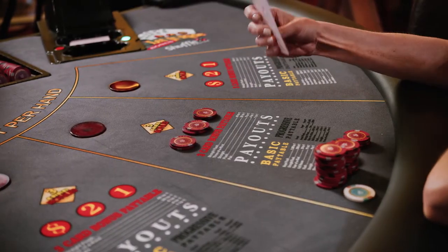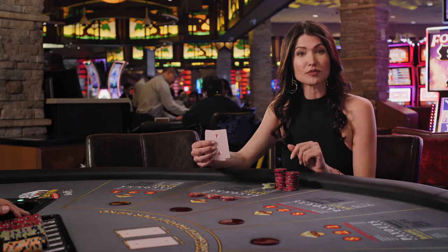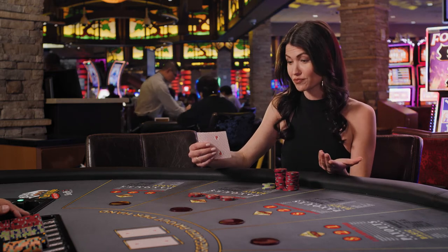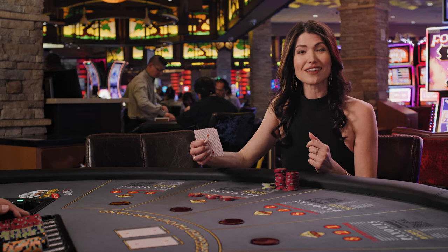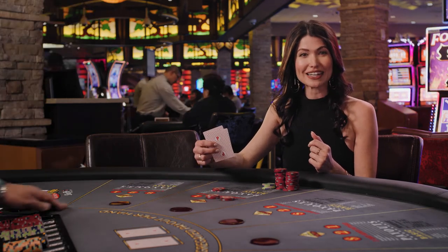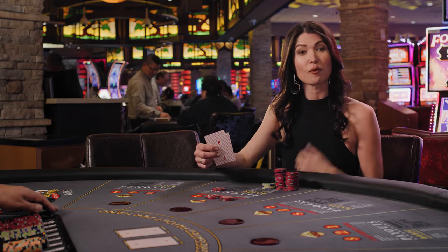After a player looks at their cards, if they like their hand they may opt to let it ride by tucking their cards under their first wager. If the player does not like their hand, they may scratch the table with the card, signaling to the dealer that they would like to take back one of their bets.